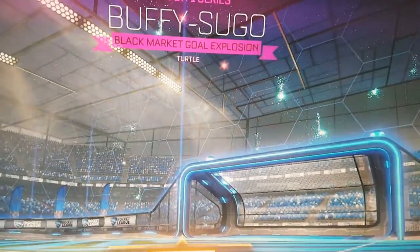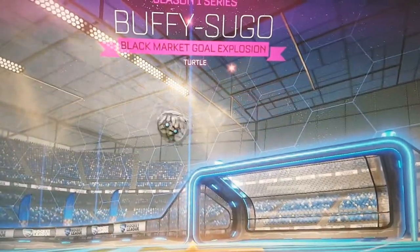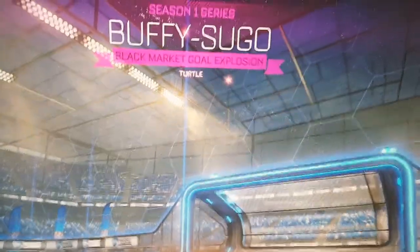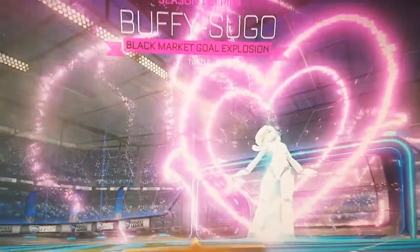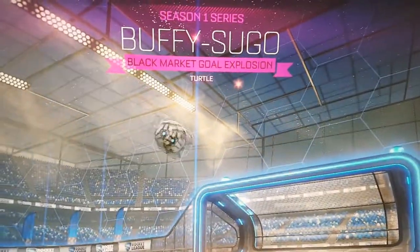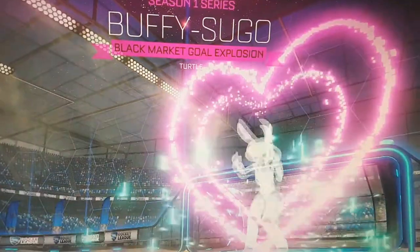As of the time I'm recording this video, the Buffy Sugo is actually in the item shop right now, but I can't afford it. This is kind of different to the one in the shop because it has a certified turtle. Anyways, on to the next blueprint.